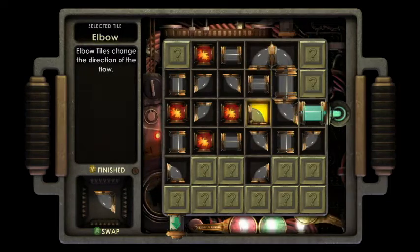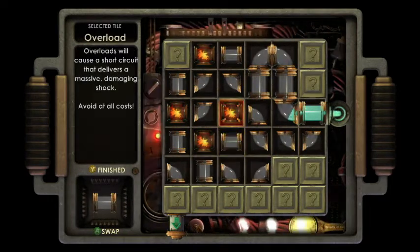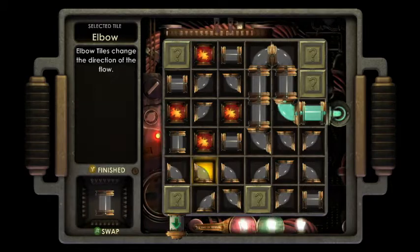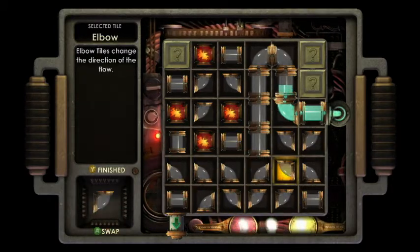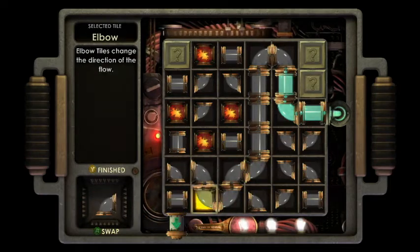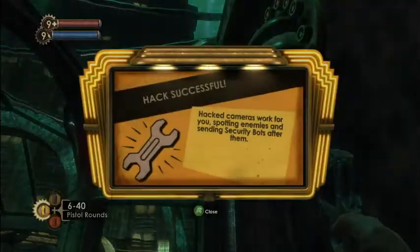Okay. Again, quick workaround. Give me another way to go down. Alright. Make sure it's connected. There we go.